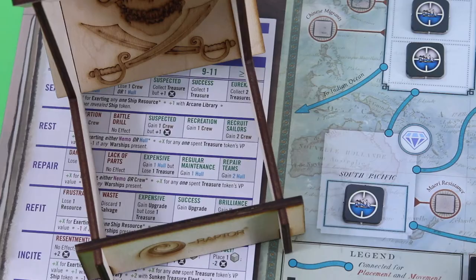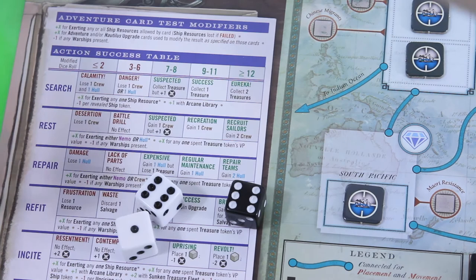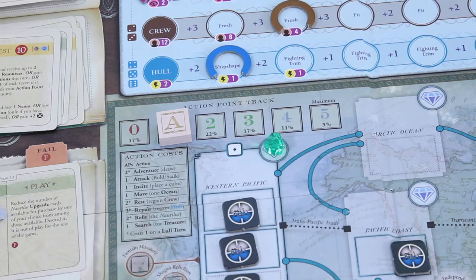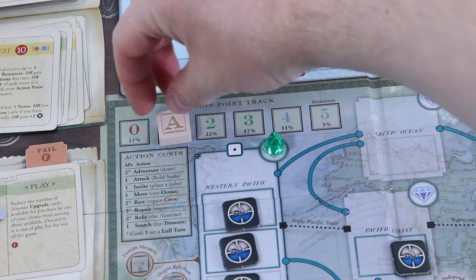Let's roll those placement dice. Wow, what a gigantic roll! In total we would gain five additional action points, but we kept one from the last round so we can only go up to five as the card tells you. Five actions are perfectly okay — let's place some ship tokens.